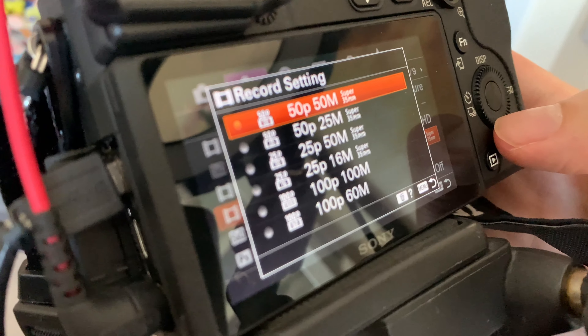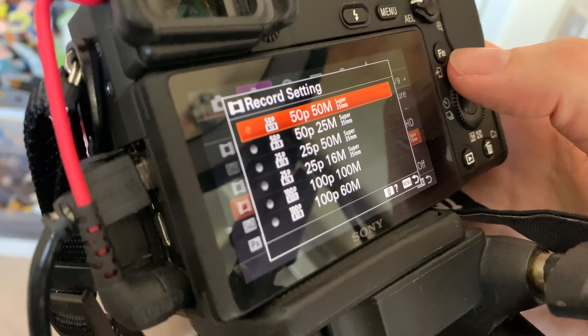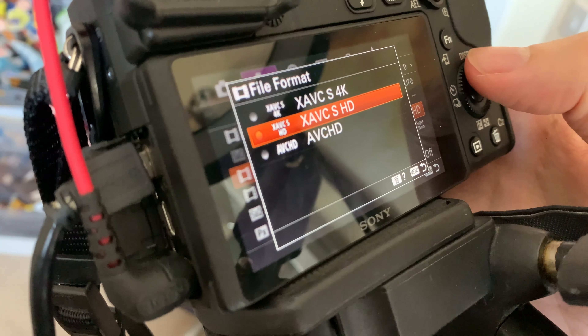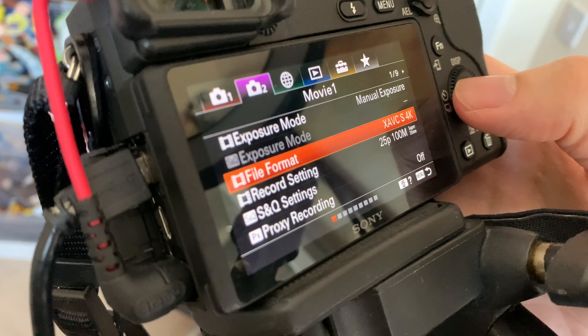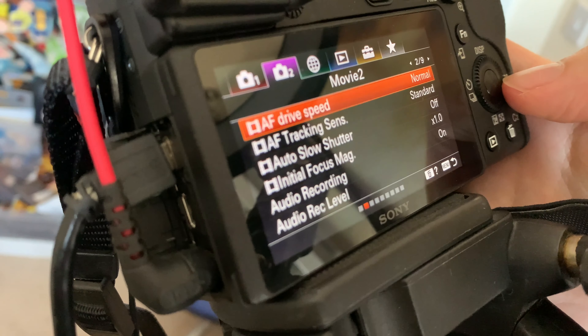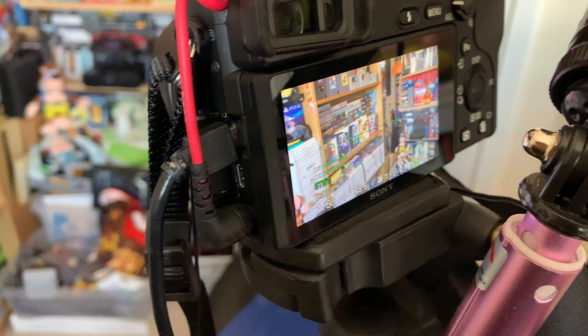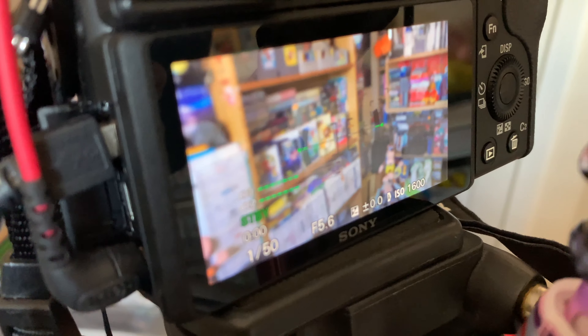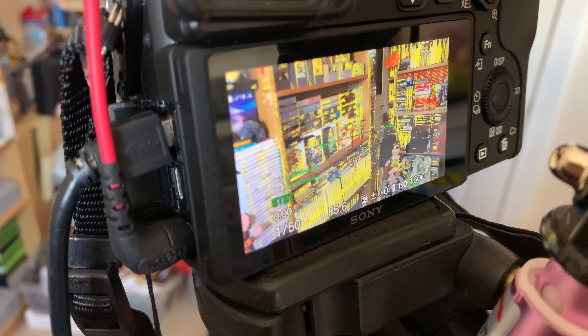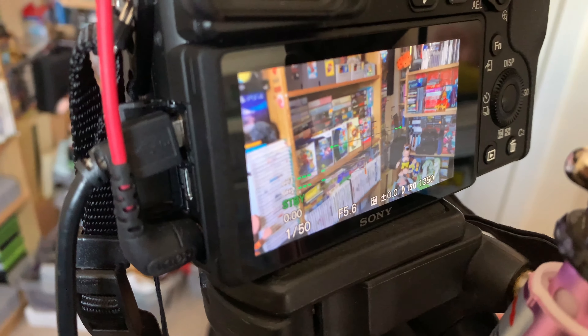Going across to setting number two: it's on manual exposure. It's in 4K XAVCS, which is the highest quality file format you can get out of this camera. And for the recording settings I've got that on 25P 100M, which is the highest setting for that as well. If you change the file format down to HD you've got some other options — sometimes I use these if I want to capture higher frame rates. And if I capture any games that are NTSC, I'll change that to 60 frames a second and then change it to 30 instead of 25 at 4K.